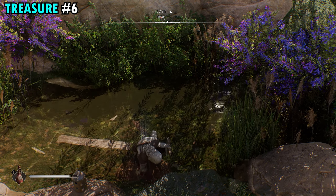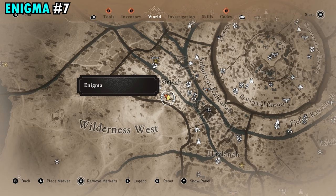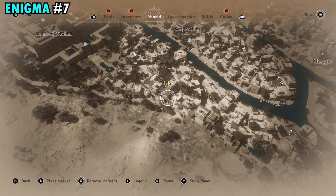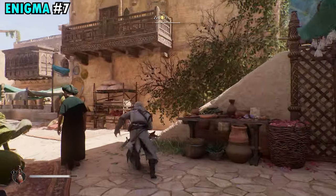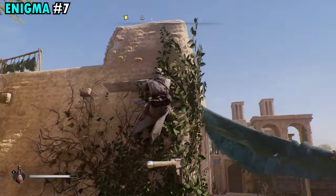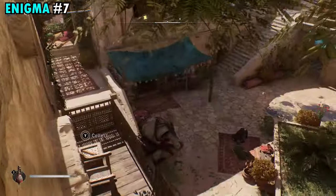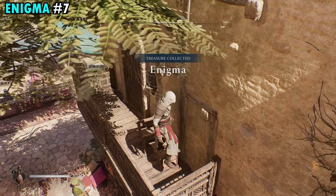Enigma number seven is going to be found in a small house just west of the Round City and south of the House of Wisdom. Make your way to this house — you're not really able to get inside through the doors, so come over here and get up on the balcony. You can do it from the right or the left side, but essentially just get up onto this balcony. You're going to find the scroll on the little table that's on the balcony.